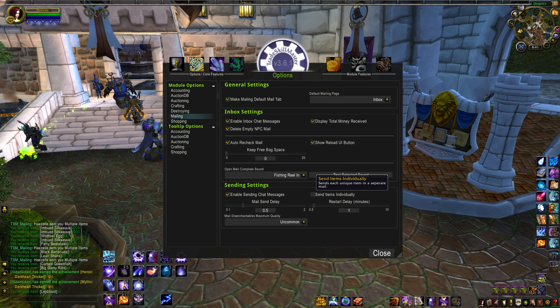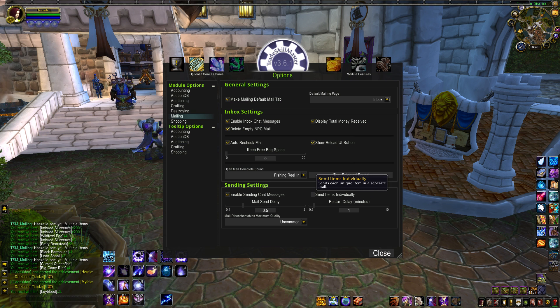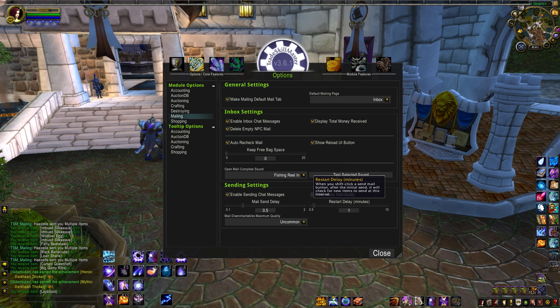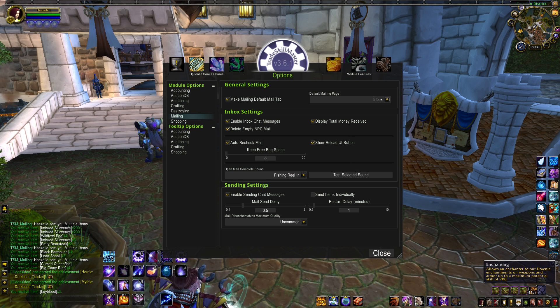I do not recommend ticking the box for sending items individually, unless you're in the habit of annoying people. Mail Send Delay and Restart Delay are both fine at their defaults of half a second and one minute. Last, if you have an enchanter or you know one, you can pick the max quality of disenchantables that you tend to send off to be DE'd. Unless you're regularly disenchanting BOE blue gear, I'd keep that set to Uncommon.